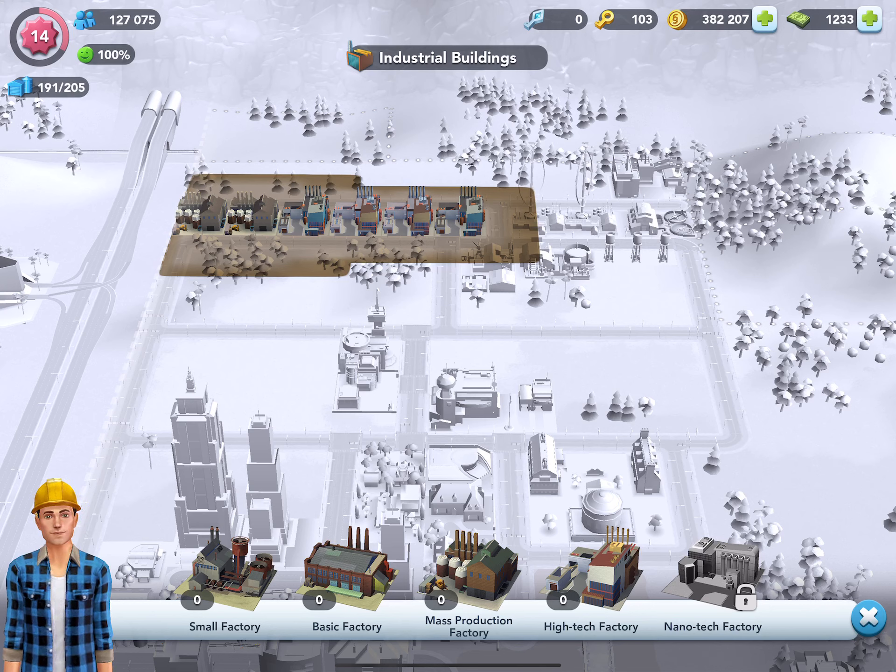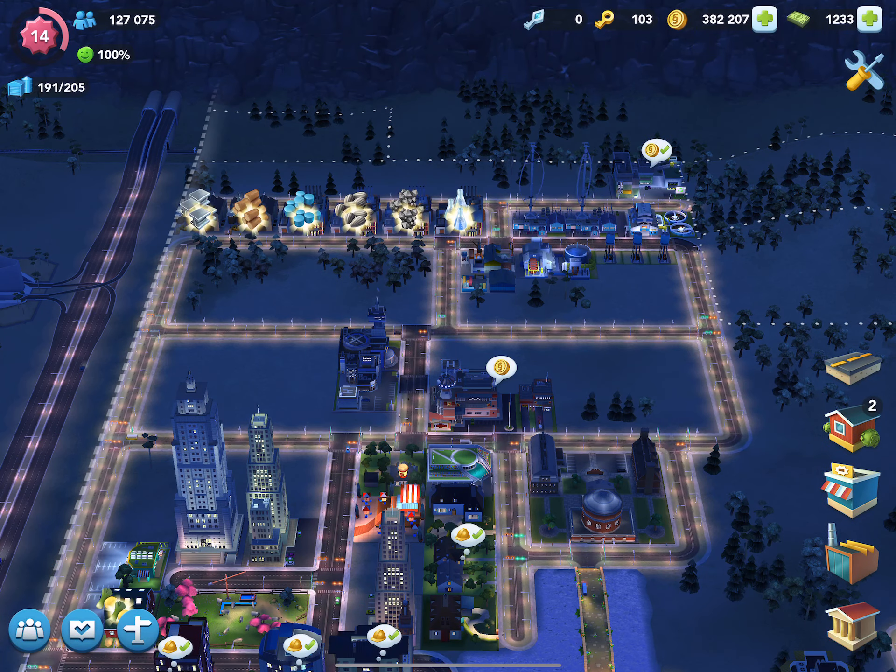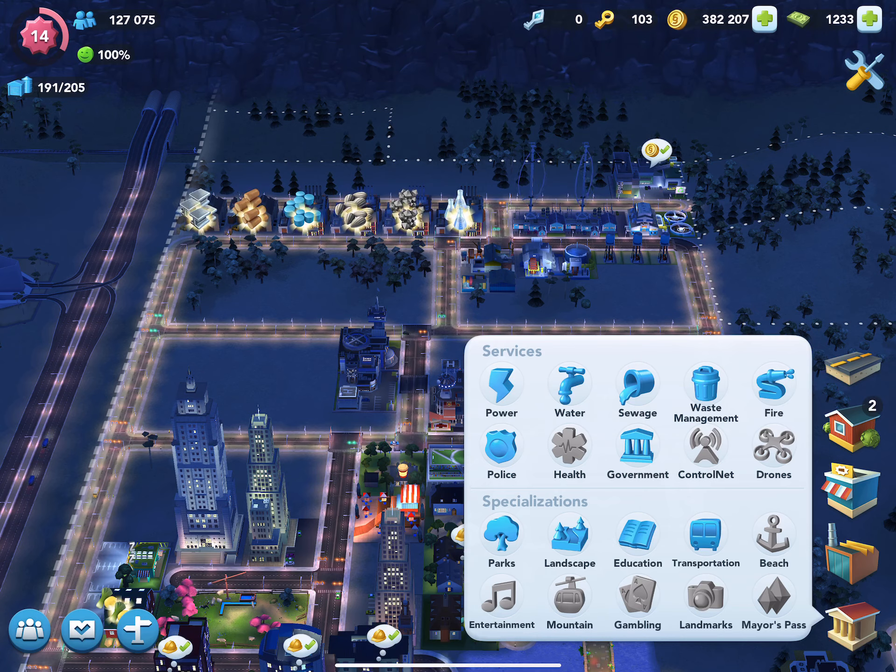Your factories produce your raw materials but also produce pollution. The brown area indicates the pollution zone — you want to keep this away from your Sims because they do not like living in polluted areas.